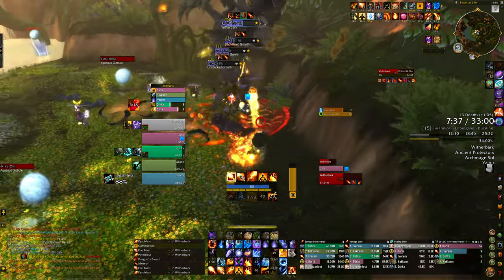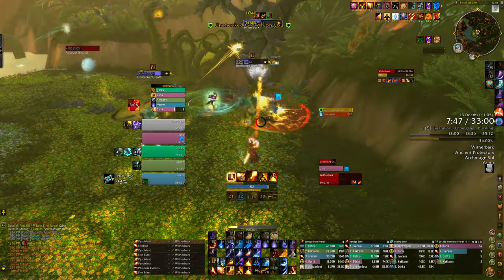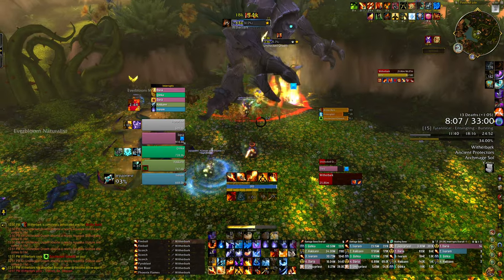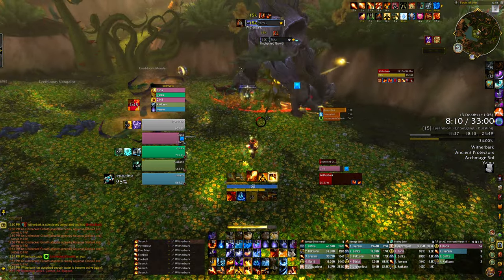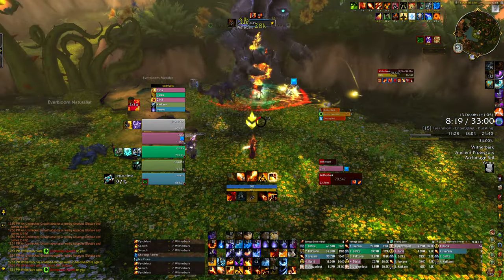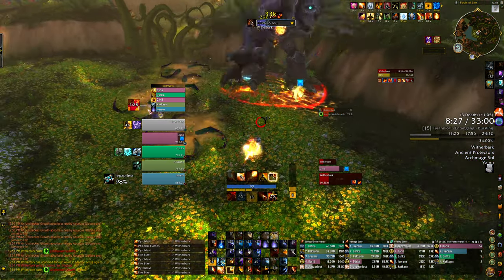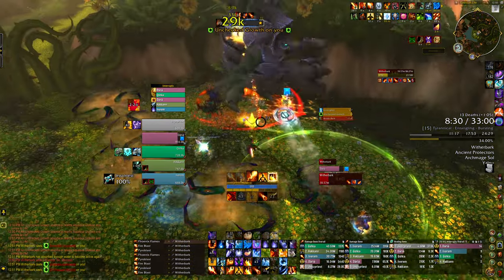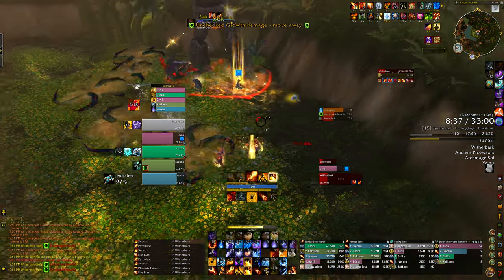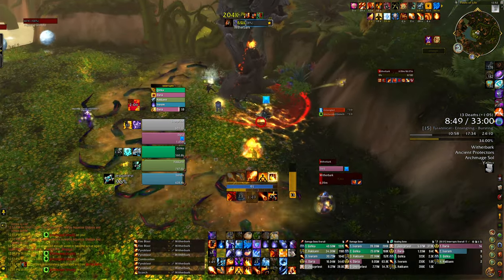Brittle Bark double lust coming in. Shifting Power and using a bunch of instant casts — I don't have Combustion, SKB, or anything. Trying to keep casting and build up another SKB. CC-ing everything. The tank is just standing right there — why am I casting Pyroblast when I should be using instant casts? Hard casting now. Not doing too great. Brittle Bark has ended — Fireball spam until I get a crit. Got a crit, sending it out. He's in Scorch range so just Shifting Power.